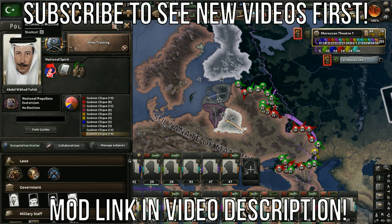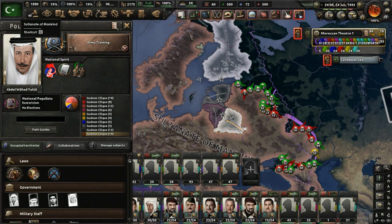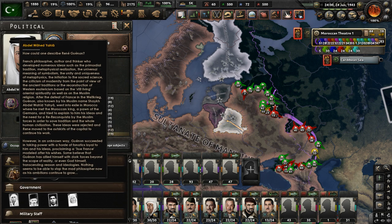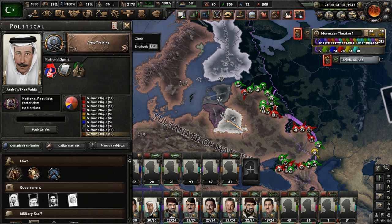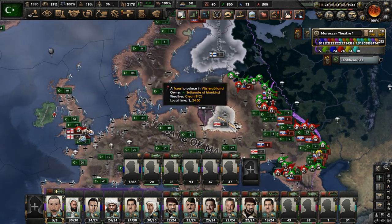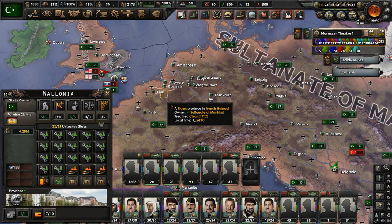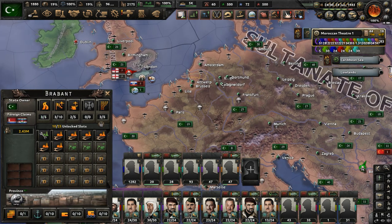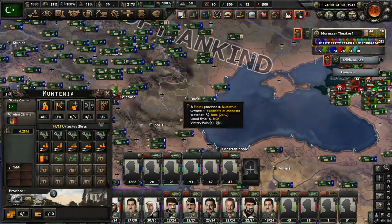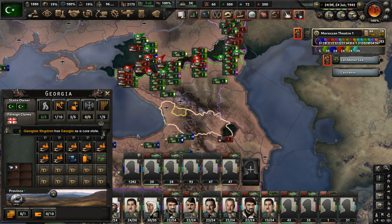Welcome to part 23 of my René Gunan Morocco playthrough in the Hearts of Iron 4 mod Kaiser Redux. In part 22, the Sonnet of Mankind annexed Sweden, Flanders, Boonia, as well as the Batavian Commune, and also the Romanian Legionary Kingdom, and last but not least, the Georgian Kingdom.